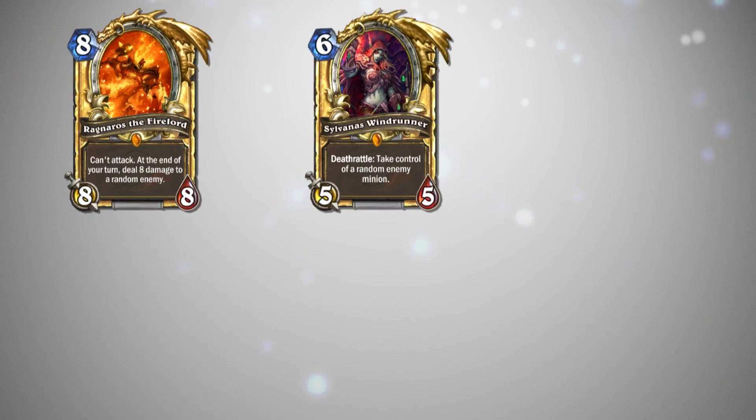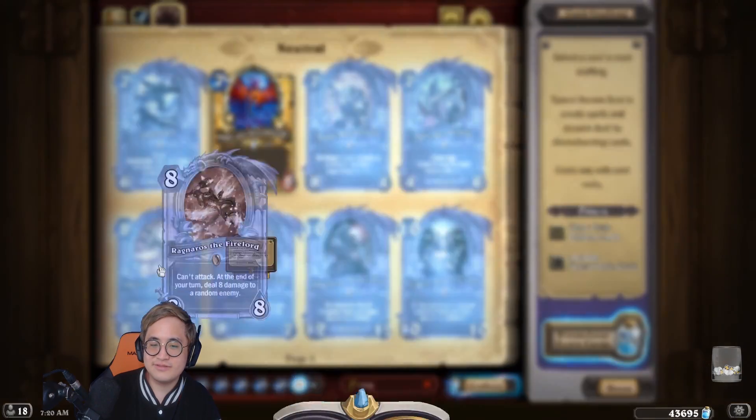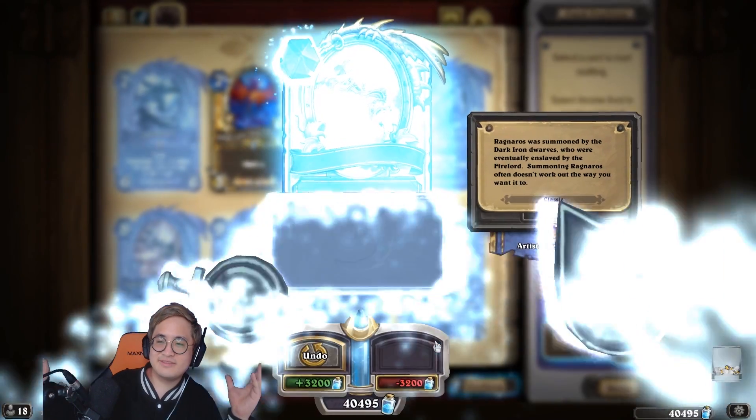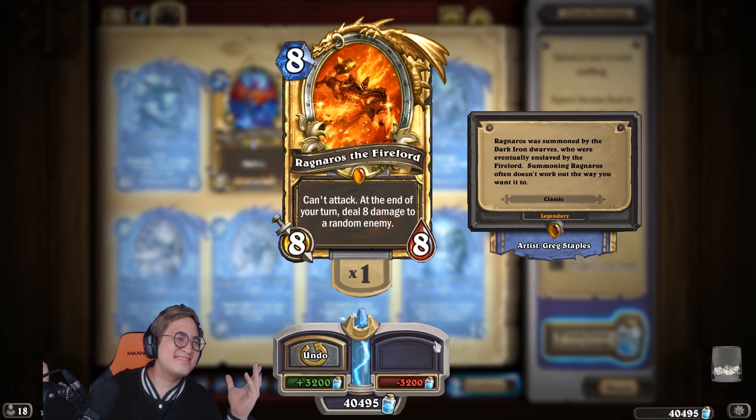First of all, if you have not crafted or do not have the Hall of Fame cards, please go ahead and craft them right now before the expansion hits. The Hall of Fame cards are Ragnaros, Sylvanas, Azure Drake, Conceal, Power Overwhelming, and Ice Lance. Upon the new expansion release, Blizzard will fully award you dust for these cards. So if you have a golden Ragnaros, Blizzard is just going to give you 3200 dust, and after you acquire them when the expansion hits you can disenchant them for 1600 extra dust, which is a full legendary card's worth.